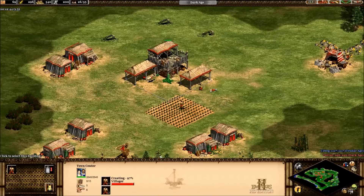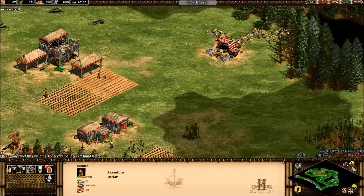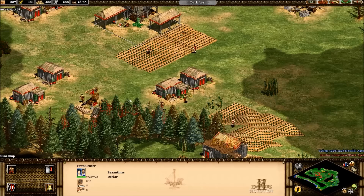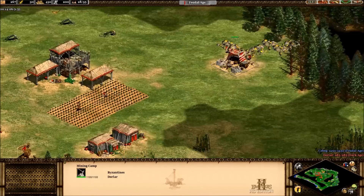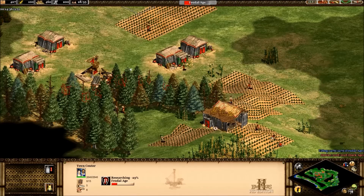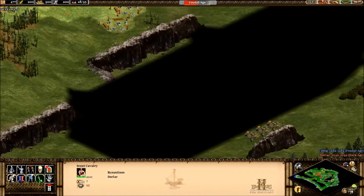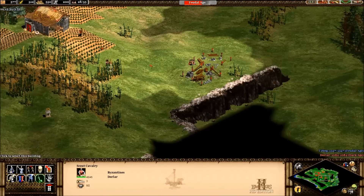Right now I'm siphoning off my villagers one by one after exhausting the boars and the deer to start working on farms. One by one you want to have them start working on farms — it's easier than having them all go at once and waste all your wood at once. I'll use my extra villagers on wood to quickly build a barracks right as I start to advance to the feudal age.